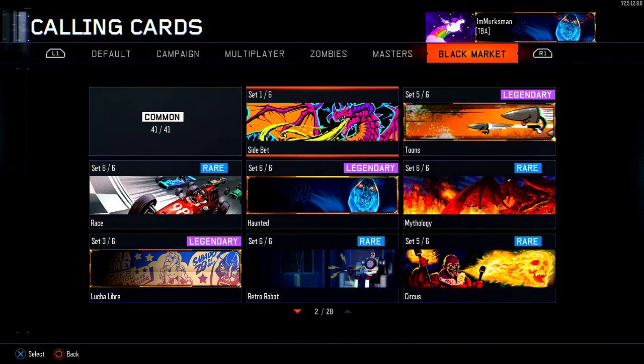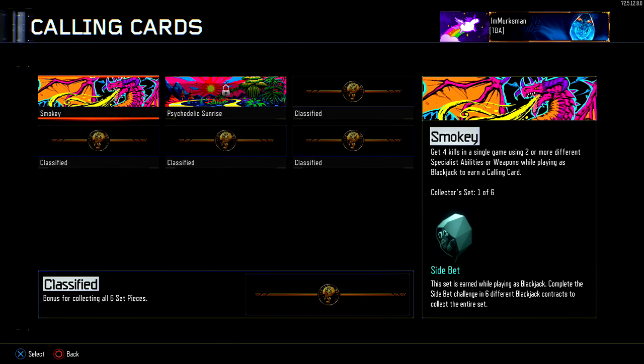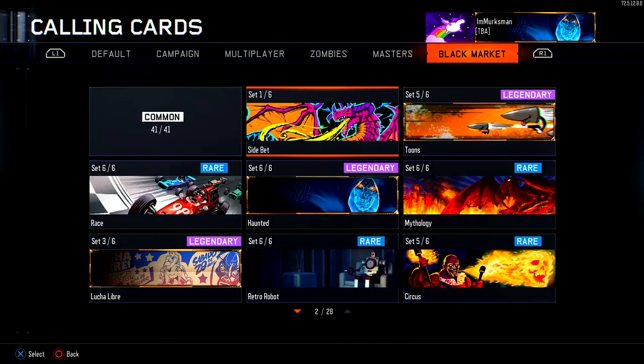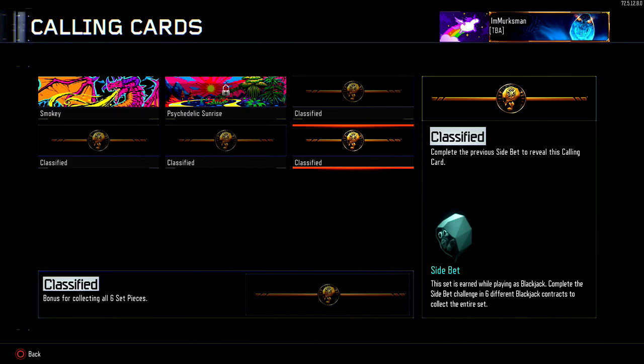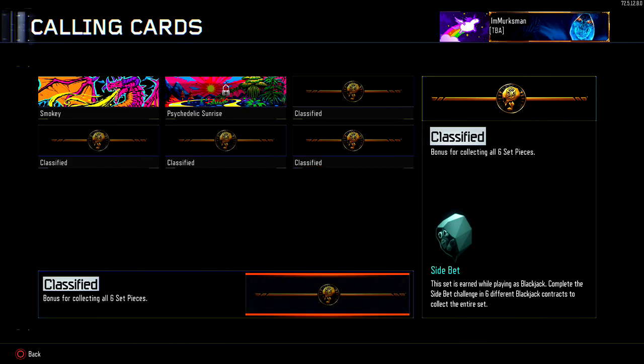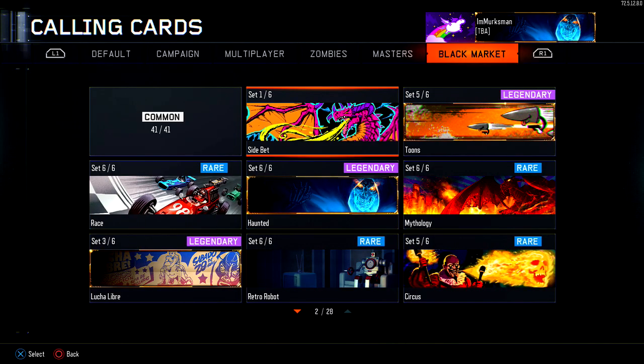You also have the opportunity to do side bets, which are things you can unlock via the Gambler or the new specialist Blackjack. You'll have a chance to get a specialist calling card — it looks like a crazy psychedelic card and the set is called Side Bet. It's pretty generic but you can unlock one per week. Either way, I hope this calling card set video was interesting — you got to see some calling cards you'll rarely ever see in the game.